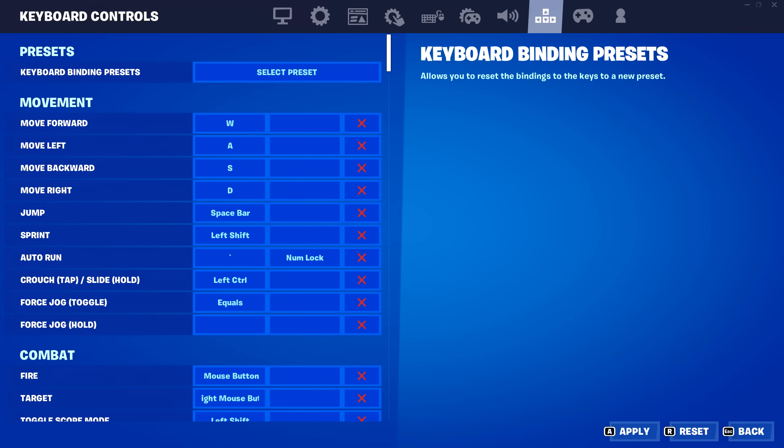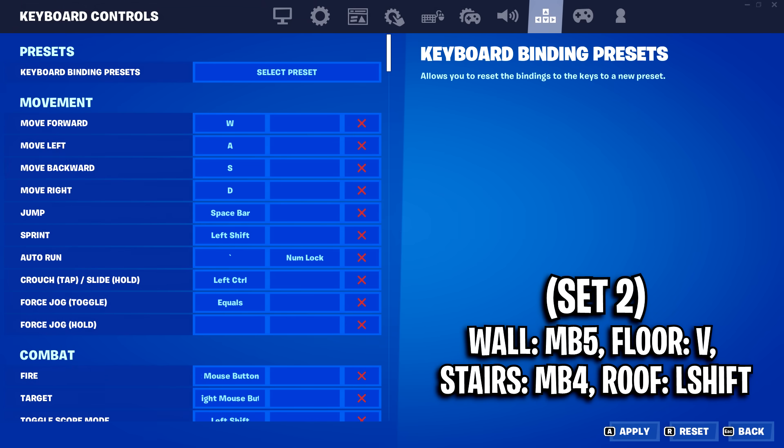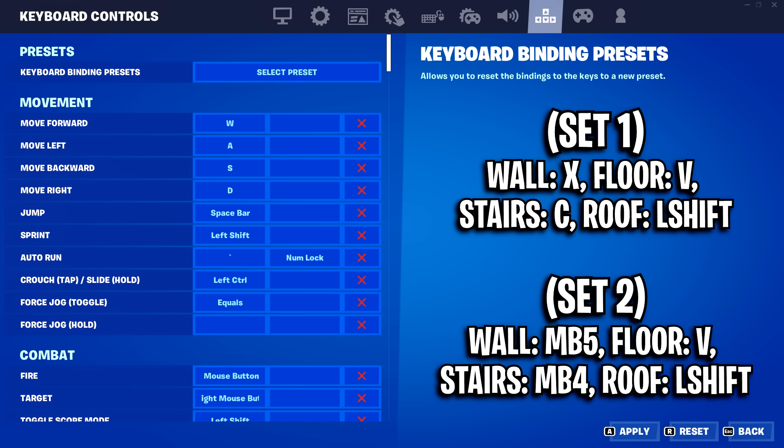For keybinds, I recommend these two comfortable sets. Set 1: Wall on X, Floor on V, Stairs on C, Roof on Left Shift. Set 2: Wall on Mouse Button 5, Floor on V, Stairs on Mouse Button 4, Roof on Left Shift. Give these a try and then optimise them to feel what's best for yourself.